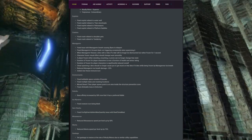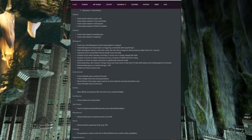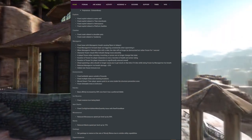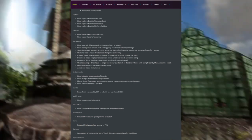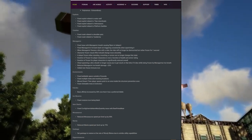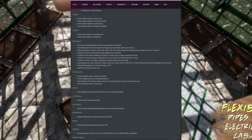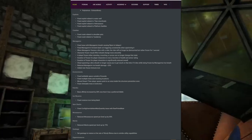The Managarmr ice breath damage was also reduced by 25%, and a new frozen status icon was added. On the building and meshing side, they fixed buildable space outside of bounds, fixed multiple holes in meshing locations, and moved the desert titan player spawn point to an area inside the structure prevention zone — which is a great fix. They also fixed climbable trees in Extinction.